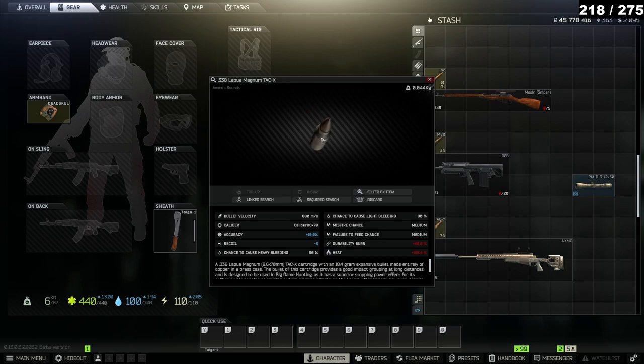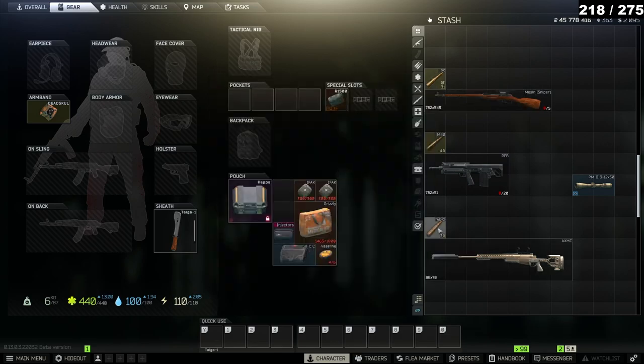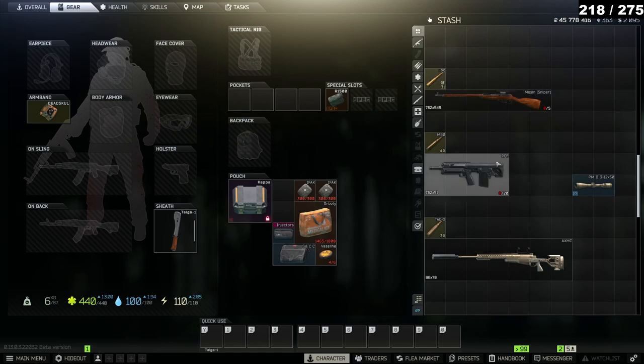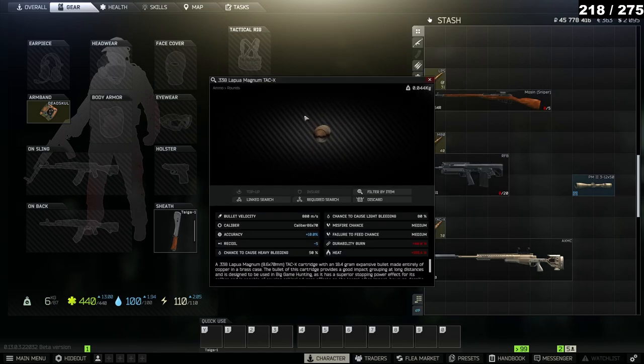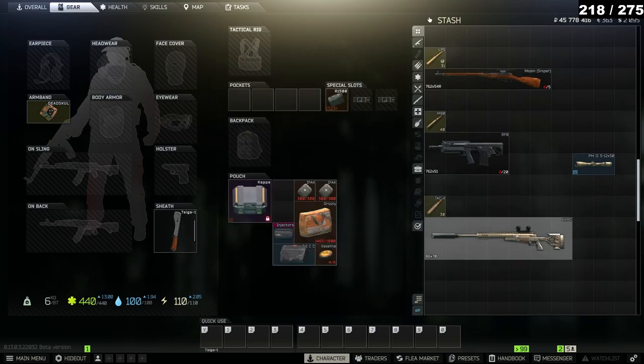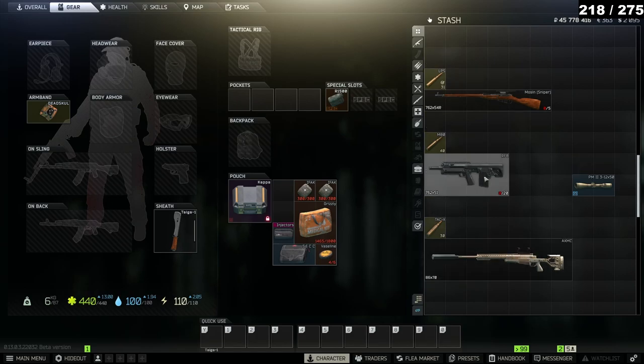The reason Tac-X is the best option is Zirachi has a total of 150 head health and his guards have 125, so the only two bullets that can one-tap them are Tac-X and PS12A. PS12A has insanely bad drop, so Tac-X is the best option — it's a one-tap headshot. This goes in the bolty Lapua, or if you've killed Sherman 25 times you can use the Lapua.